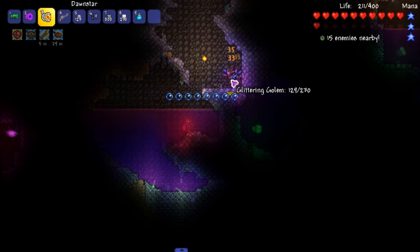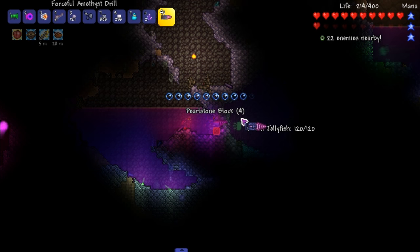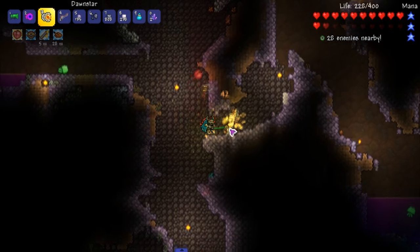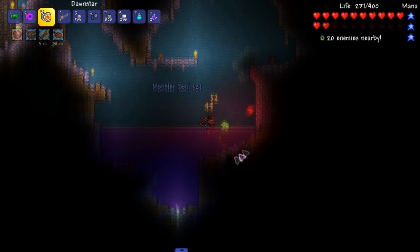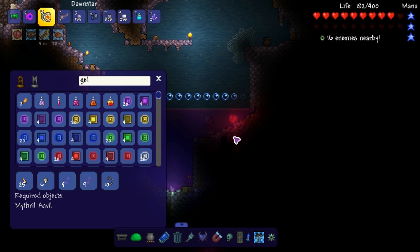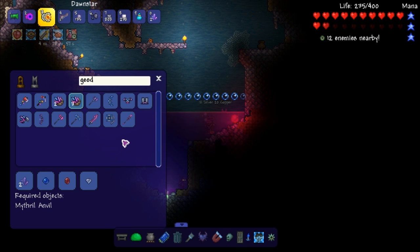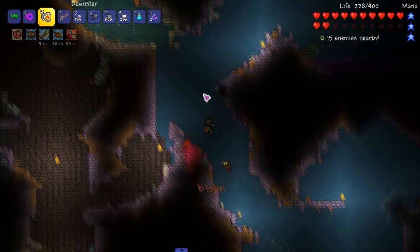Geode! What does it drop — crystal shard? No, I think we can actually craft them. We can get a flail right off the bat — very nice. Getting a decent amount of souls down here, maybe not as quickly as I want, but it's working out. Let me quickly see — mythril anvil, that's where I craft it. Oh, I still need to go to the dungeon. We have geodes! I need nine of those geodes — that's actually easy to make.